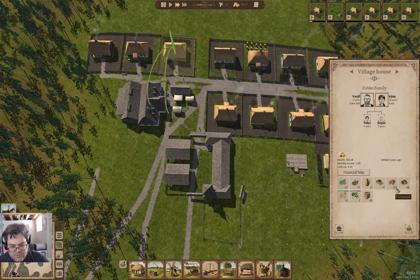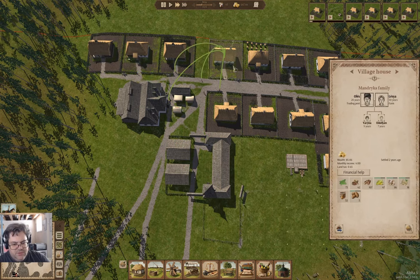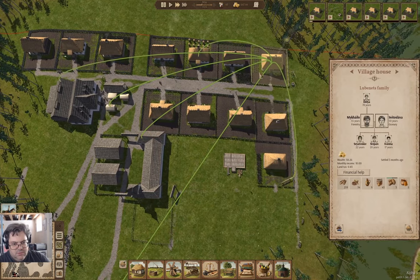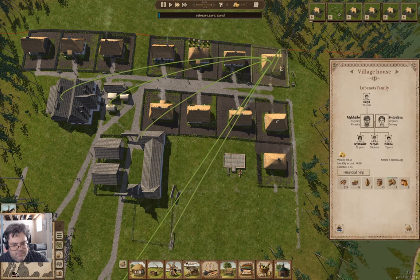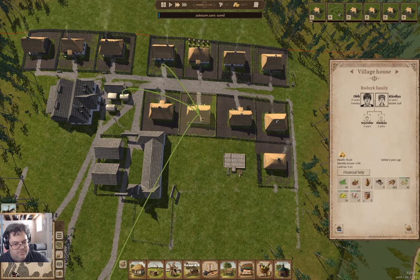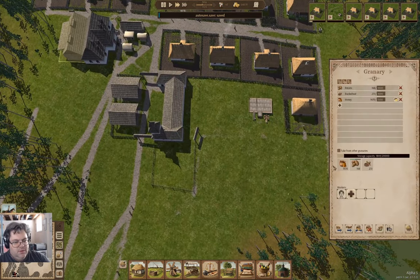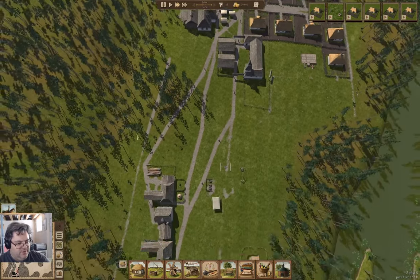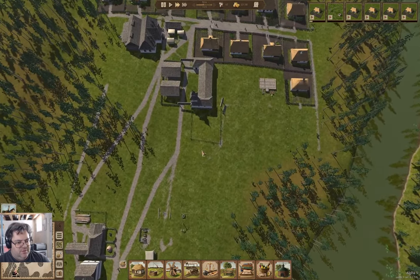Peas, beets — everybody has peas. Well, not everybody. If we buy honey from them... we have potatoes that are slowly going bad. That's the other thing this version has brought in: spoilage. Spoilage is a thing we have to deal with.